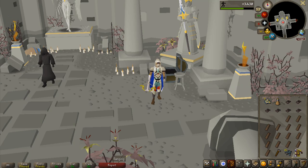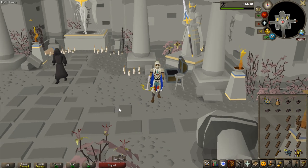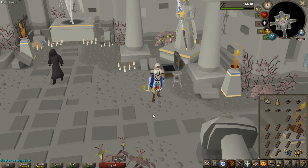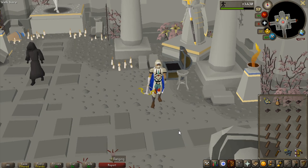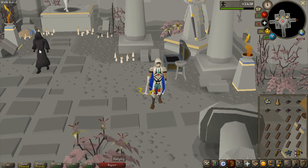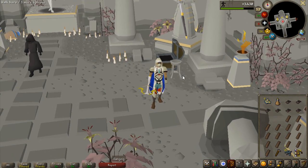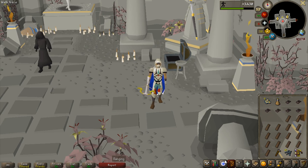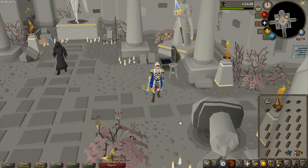Welcome to another Zero to Hero episode. I'm starting off not by bossing but by doing some profitable agility. The hallowed scepter is very interesting - I did one run and got nine hallowed marks, which is pretty good at only 72 agility. One run gave me 3.4k agility experience, so hopefully we can get some good experience as well as profits.